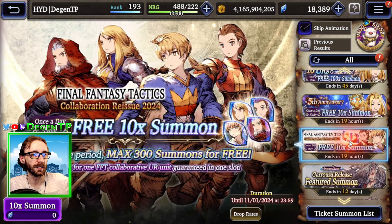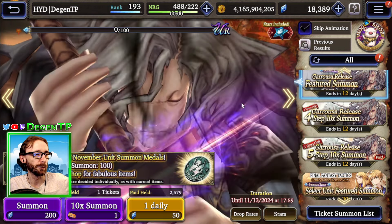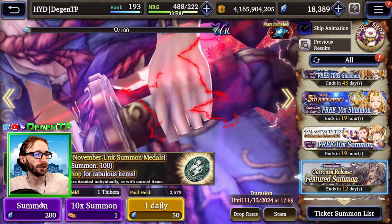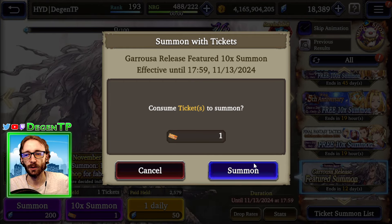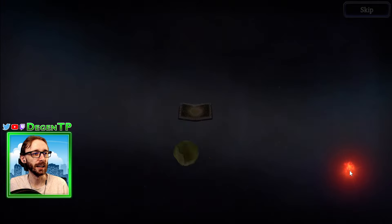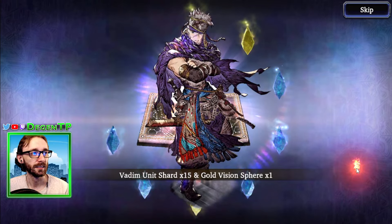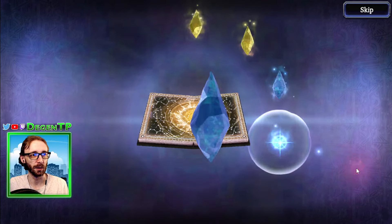Also, there's a Final Fantasy Tactics free pull. Final Fantasy Tactics is out. I also have a 300 paid ticket for Garusa. I'm actually gonna do this first, because this isn't really part of the festivities — this is just its own thing. So let's get this out of the way. Hopefully it's all blues — just kidding, please don't be all blues. Then we'll get into the big free stuff. I just want a new thing out of all that. At least I know I'm guaranteed to get something new out of that 120 pull.